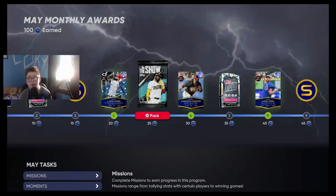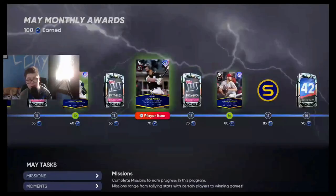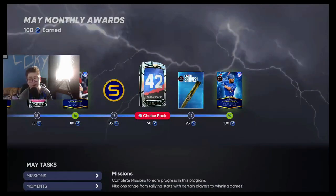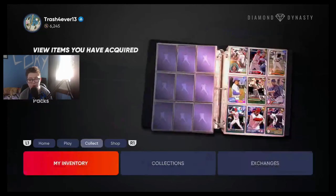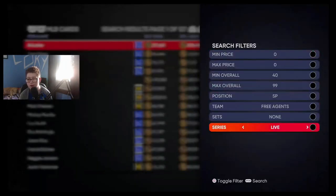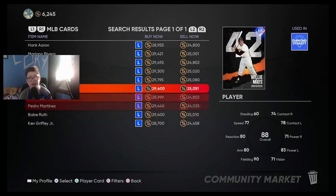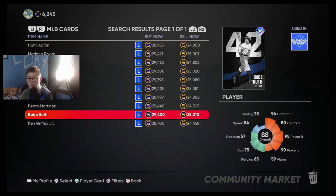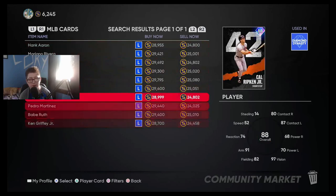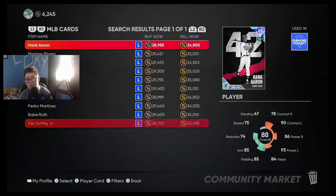You also get Topps Now cards as you go along, so if you don't have certain cards while grinding through, you can get them that way. Also, the 42 pack — you can either keep it or sell them for a lot of stubs. At the time of recording, I'm going to search the 42 series on the market. They're going for about 30k a piece. So you can either sell them or keep them and work towards the Jackie Robinson collection. I don't expect these prices to drop anytime soon.